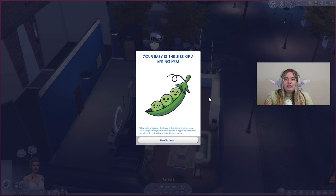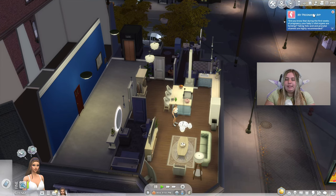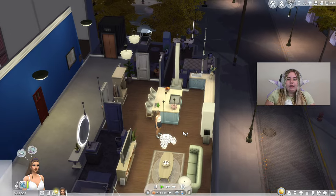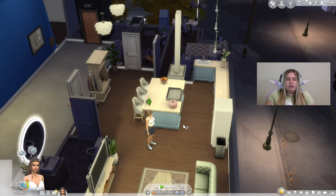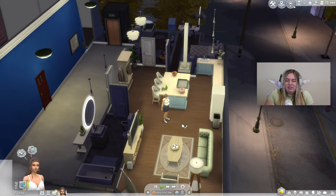It's really creative because obviously we don't have weeks in the Sims, only trimesters — but this adds so much realism, especially for family gameplay. The tips section says: 'Did you know that during the first weeks of pregnancy your baby's vital organs are forming? Taking folic acid and prenatal vitamins are highly recommended.' This pairs great with the A-Dend-of-Goes Healthcare Rhodix mod, which actually has prenatal vitamins in the game.